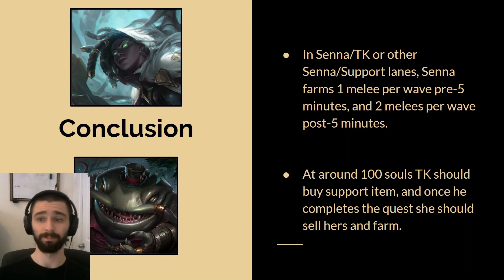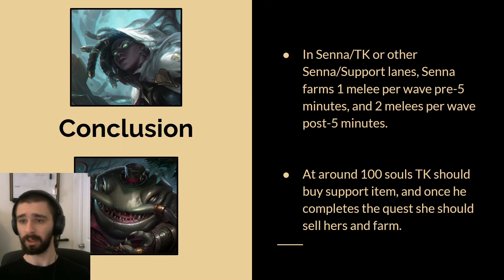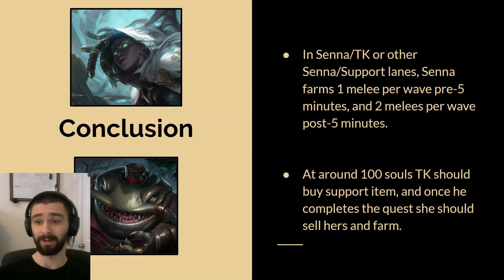So that's basically it. To recap: in Senna/Kench or other similar lanes, Senna wants to farm one melee per wave before five minutes and two melees per wave after five minutes. At about 100 souls, Kench should buy the support item, and then once he completes the quest, she should sell hers and farm. I think we came to this pretty objectively and conclusively. If you guys have any questions, thoughts, or disagreements, I would love to go over this more. Let me know if this was helpful. Thanks.